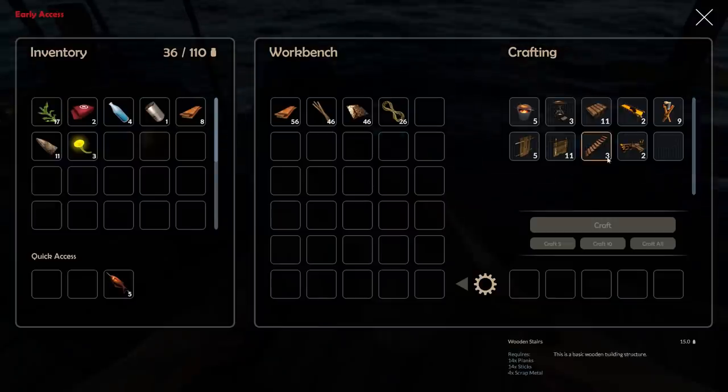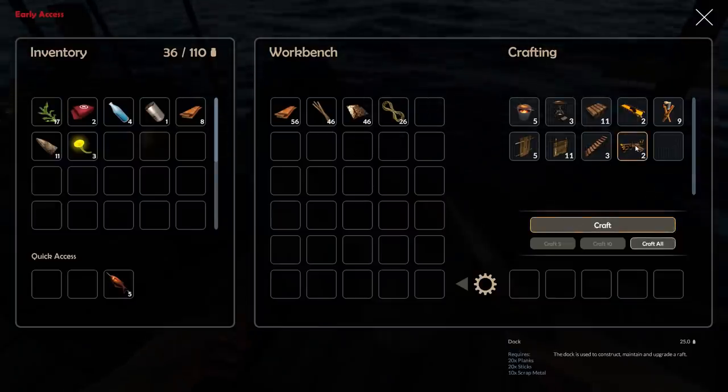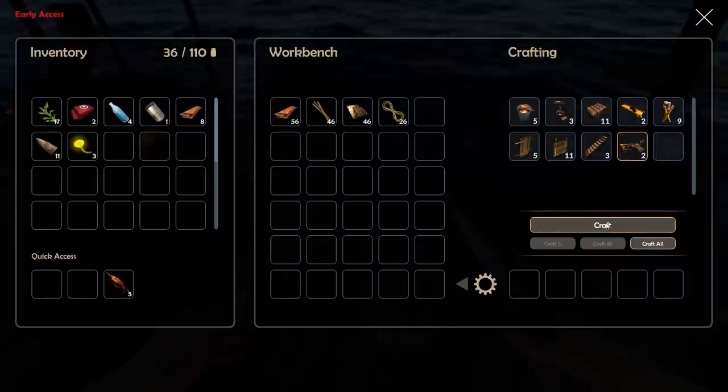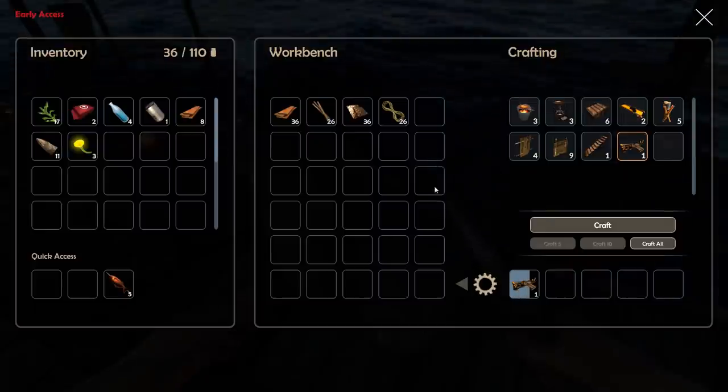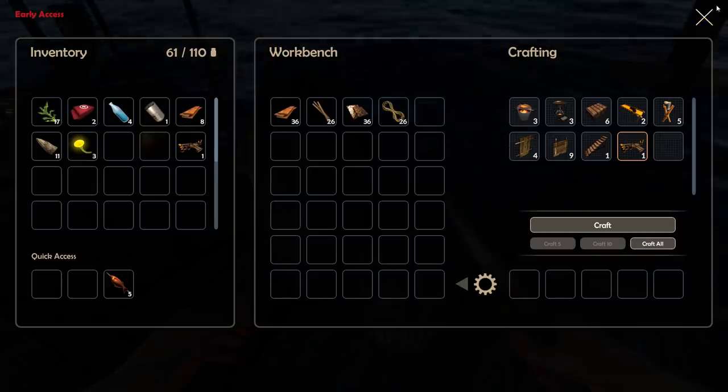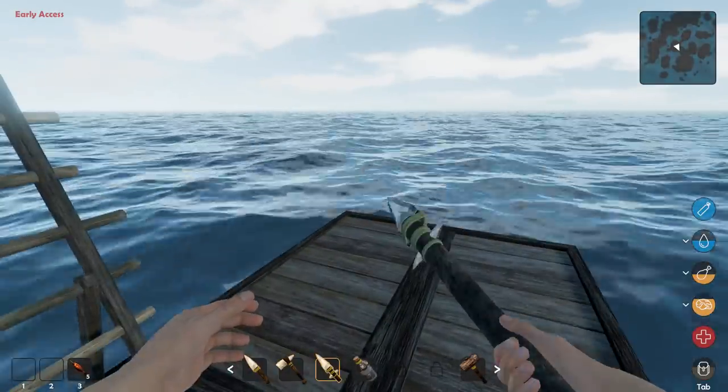Before we do the upgrades, I want to make sure I have enough materials. Let's make the dock — that's the priority. The dock costs 20 planks, 20 sticks, and 10 scrap metal. We've got it all, so here we go — takes but a second or two. Drop that in the backpack and get the hammer out.